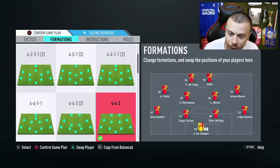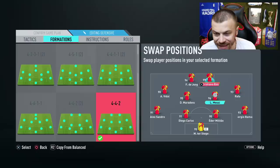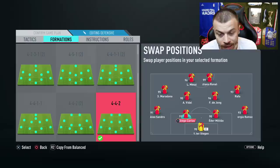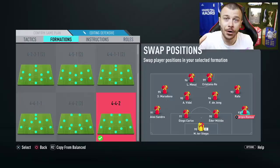I always count on the 4-4-2 formation in some tough matches. In the 4-4-2 lineup: Cristiano Ronaldo and Messi as strikers, Maradona on the left and Rafa on the right. I'm not gonna change anything regarding my defense — Sandro, Carlos, Militao, and Ramos as right fullback. I used Ramos as right fullback in the previous weekend league and he performed really, really well.